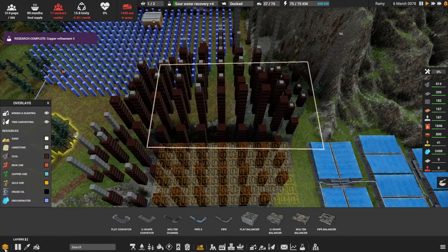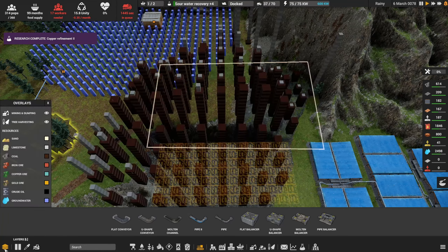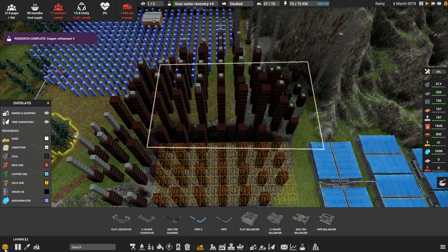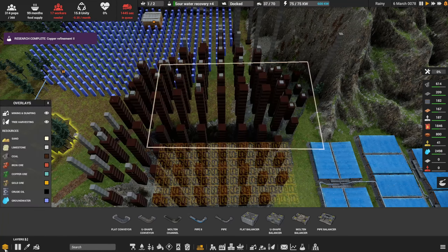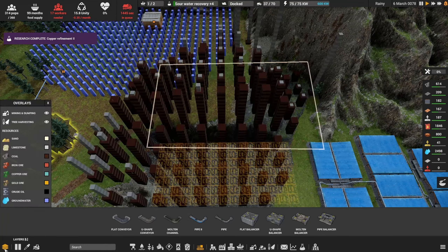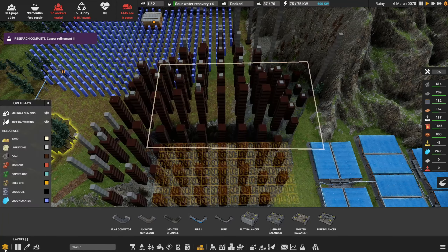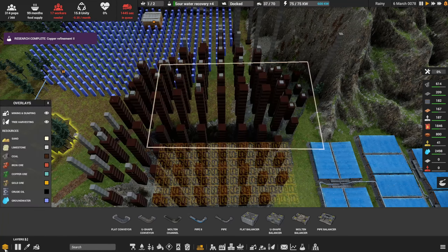Coal's fine everywhere. There's plenty of coal here for the iron processing. This guy does need coal for the copper. We've got enough unity — make sure that guy keeps going, he's got plenty of trucks working for him. There we go, we finally have some of those going. I need to get the concrete plant running. We've got the workers — I'm going to turn on the rusher. It's going to consume diesel, but it should be all right.